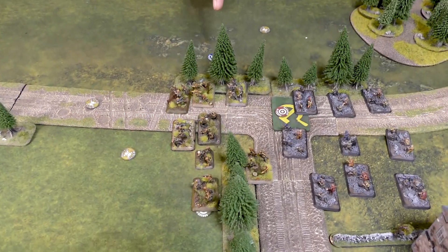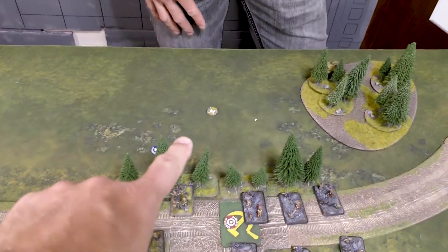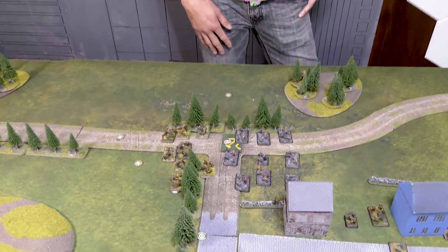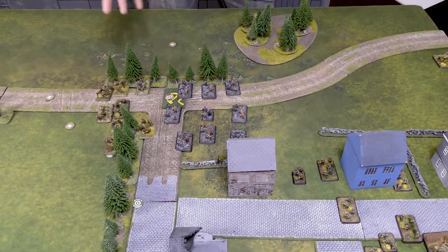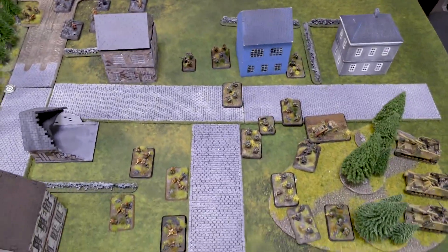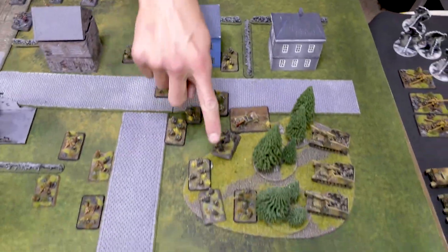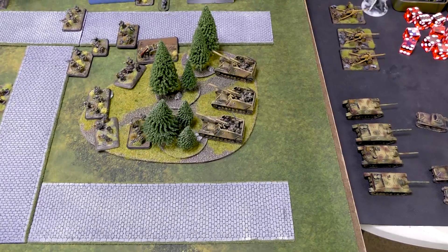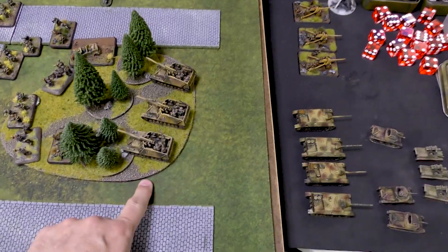I can win by taking an objective on any turn, and Sean can win by repulsing me or keeping me away from the objectives on turn six. So I've got to get close eventually — I can't hang back and bombard the whole time. Sean has his SS Grenadiers in the front, pushed a little further up. He's got four minefields. He's really wanting to hold that objective. The Volkssturm is just behind them. He's got the Hummels in the woods — because it's Sturmoviks — they're hit on fours there, so it makes it harder for the Sturmoviks to go after them.